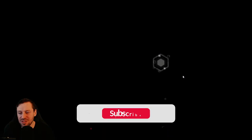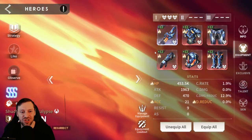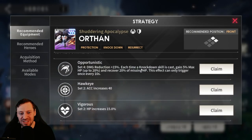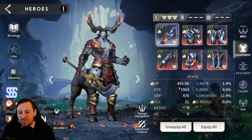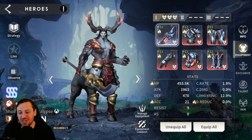Let's talk about gear first, then we'll look at his abilities, and then we'll take him into PvE. We went for triple Vigorous, which was a great option for my account. The suggestions also say Opportunistic and Hawkeye — we don't have Opportunistic gear yet, you get that later on. Hawkeye might be worth swapping in if I'm struggling to knock people down. HP-wise we've got 453k, which is pretty insane, only 21 accuracy but it's enough to land those knockdowns.